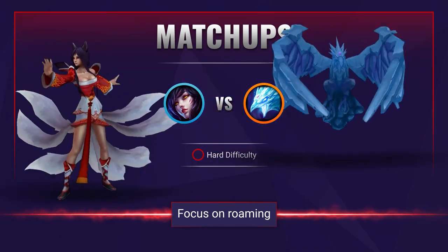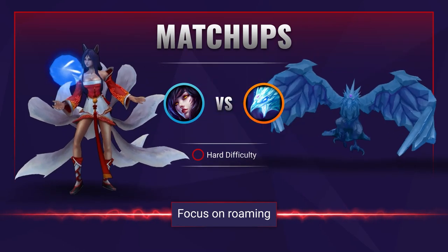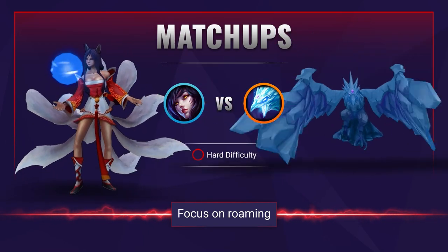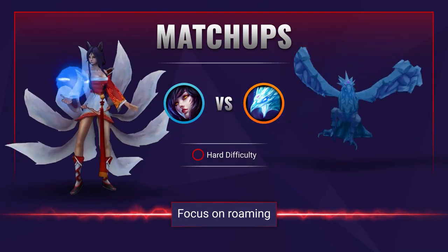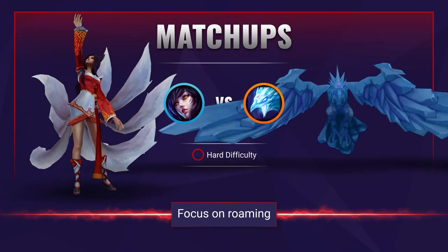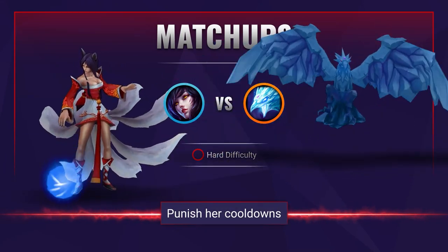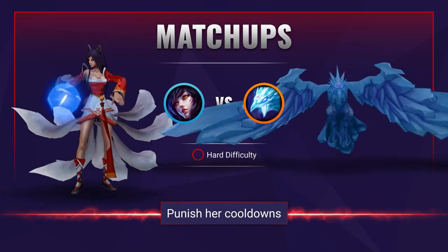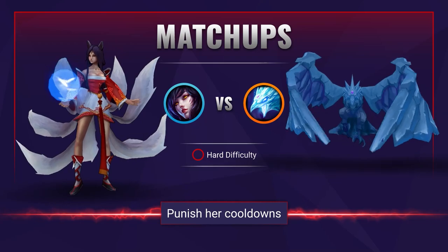Anivia is pretty slow and not really great at roaming, so this is your main route to becoming more effective than her. Shove the lane at every chance you get especially pre 6, then gank bot or top when you have your ultimate. Don't be afraid to prioritise helping your jungler in river skirmishes and gaining a lead that way. Don't forget that despite this being a tough matchup, if Anivia plays it poorly and is reckless with her ability usage, you still have the chance to punish her and force her back, choking her out of farm.